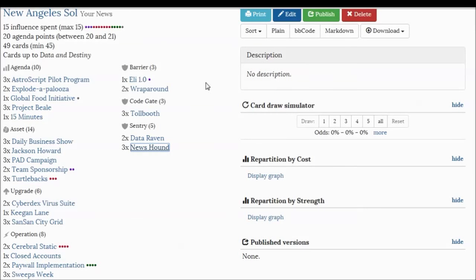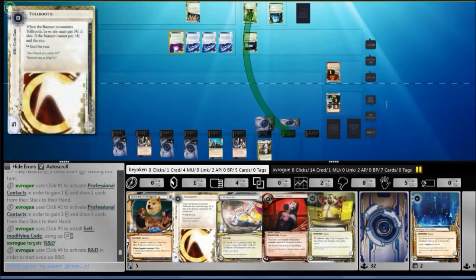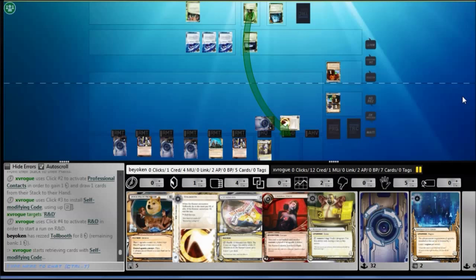That's my deck in a nutshell. Let's move on to the game — I'll show you some clips of this deck in action, and how Team Sponsorship is incredibly amazing in this deck. So I'm playing against a Chaos Theory. I managed to fast advance an Astroscript with the help of SanSan City Grid earlier on, which he denied — he trashed the SanSan City Grid. Meanwhile, he's slowly setting up his rig, which he has completely done — he has three Au Revoirs out and now can make big money every turn. I do not have Paywall Implementation out because I haven't drawn it yet, and I have Cerebral Static, which is not useful against Chaos Theory until she maxes out her memory, so I'm just keeping it in hand for now.